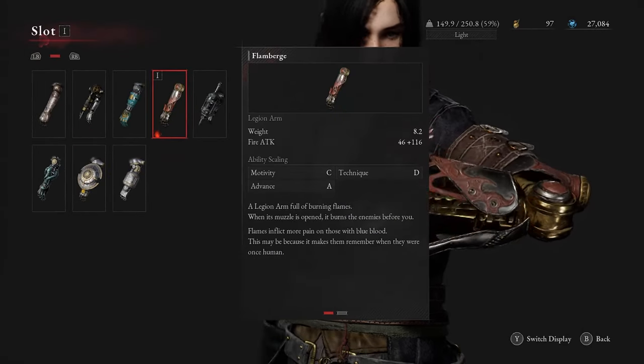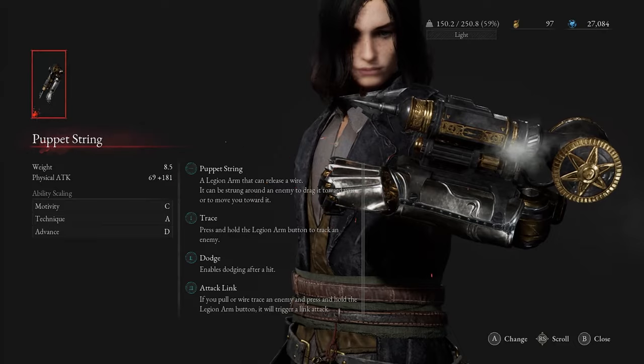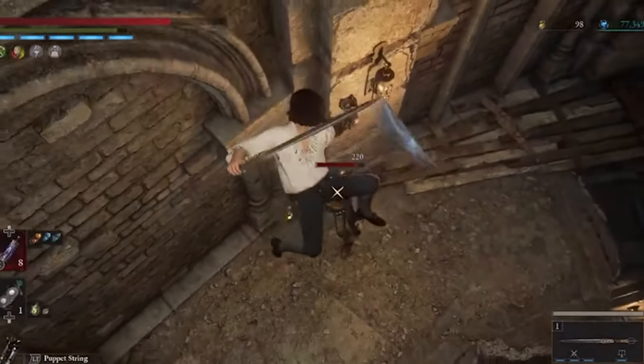The legion arm is Pinocchio's left arm. You've got different legion arms that go from simple punches, to spreading diseases on the ground, to literally flying around the map.